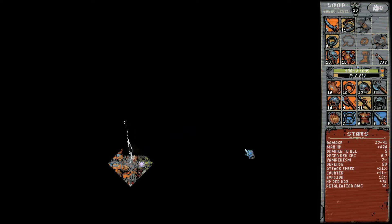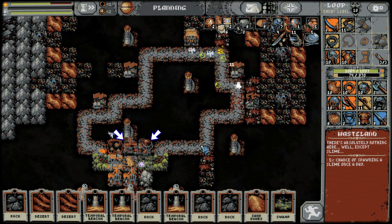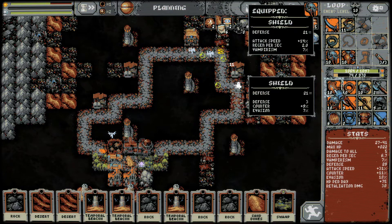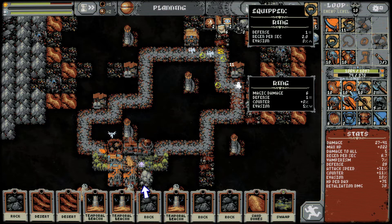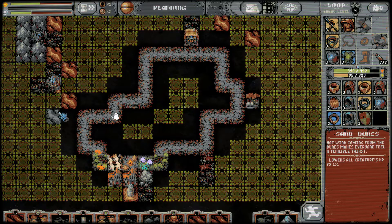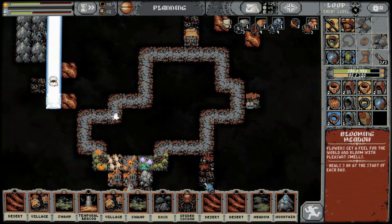When you finally trigger the first boss it'll spawn several buildings around the campfire. Each of these palaces will increase its stats by 5%. There are two ways to help with this: try crowding the campfire with as many cards as you can, which prevents the lich from spawning any buildings to begin with. You can also try to hold on to as many oblivion cards as possible to delete them before the fight.